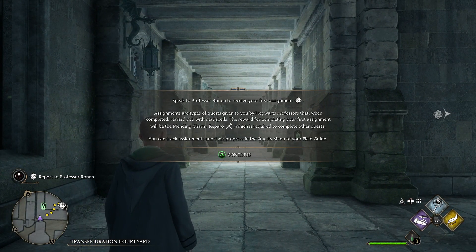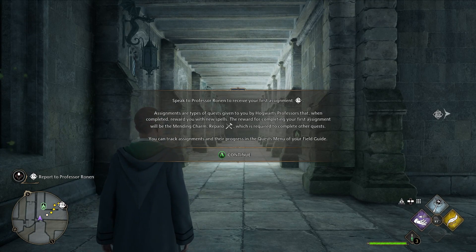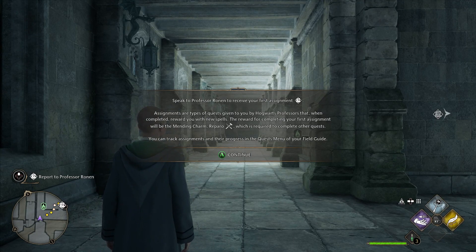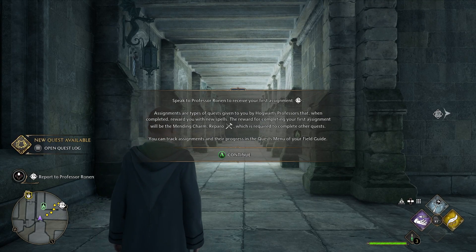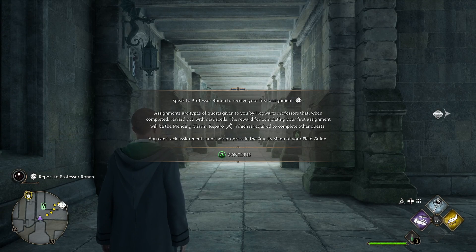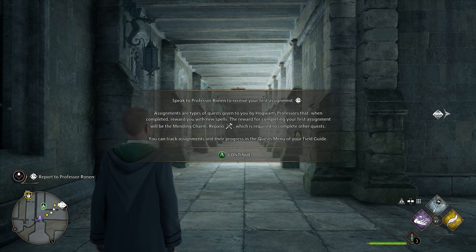Speak to Professor Ronan to receive your first assignment. Assignments are types of quests given to you by Hogwarts professors that, when completed, reward you with new spells. The reward for completing your first assignment will be the mending charm, Reparo, which is required to complete other quests. You can track assignments and their progress in the quests menu of your field guide.